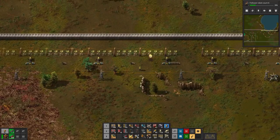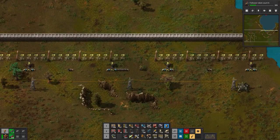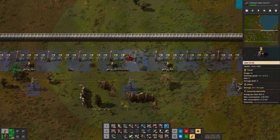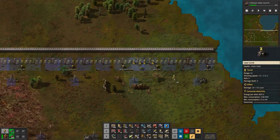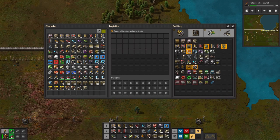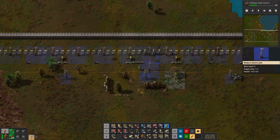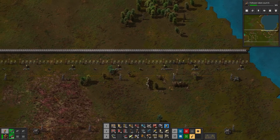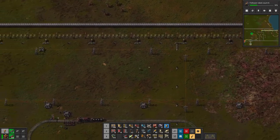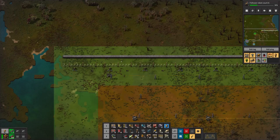Do I have cliff explosives? I have some cliff explosives here — we'll get rid of that. Why do you have no power? Now it has power. And there's a wall down through there. I did not break the oil supply line, did I? No, I don't think so. It's complaining because there's no laser turrets — that's fine, they will get here.